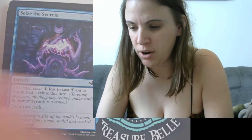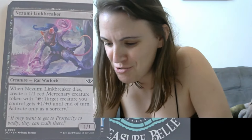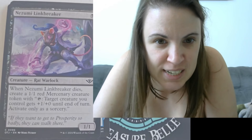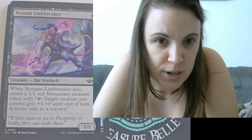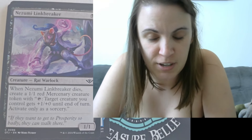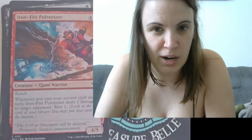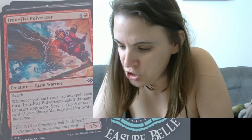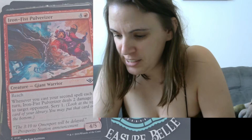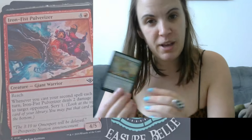Now we have Nizumi Link Breaker, which is interesting for a Western theme — we have this kind of rodent rat warlock. When Nizumi Link Breaker dies, create a 1/1 red Mercenary Creature token. With tap, target creature you control gets +1/+0 until end of turn. Activate only as a sorcery. Next we have Iron Fist Pulverizer — I guess I opened my pack backwards and the good cards were at the beginning. Anyway, Iron Fist Pulverizer is a reach creature, a giant warrior. Whenever you cast your second spell each turn, Iron Fist Pulverizer deals two damage to target opponent and scry one.